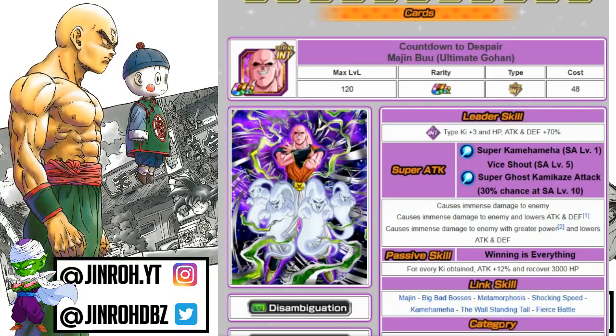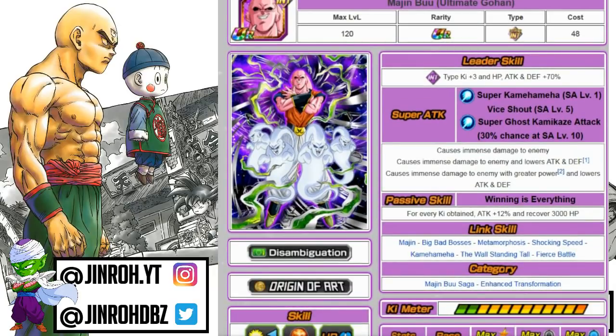Now moving on to the Buhan unit — Extreme Intelligence Majin Buu, Ultimate Gohan Absorb. 70% lead for Intelligence types with the plus 3 ki. It has three variations of Super Attacks, and this unit is still pretty decent. You do run into a key issue like some other Majin Buu units, but there are some new categories that provide some benefit. All super attacks cause immense damage. Passive skill: attack increase of 12% for every ki collected, and recovers 3,000 HP — the HP recovery is somewhat lacking, but with the EZA he'll probably get an improvement to the passive.